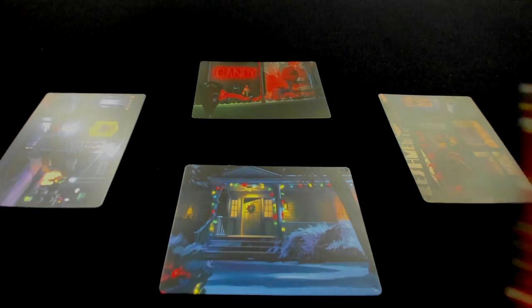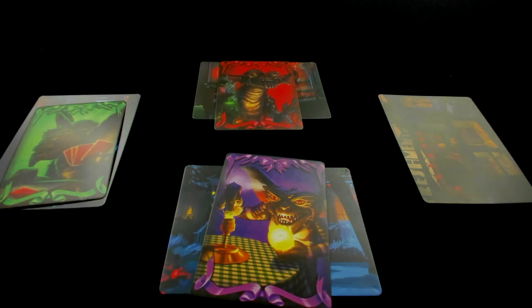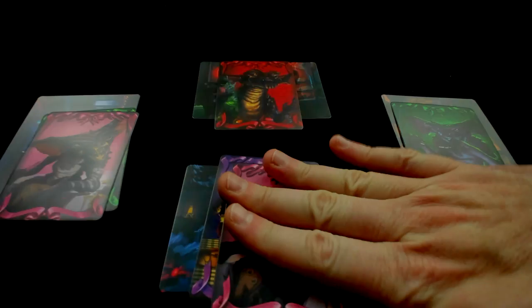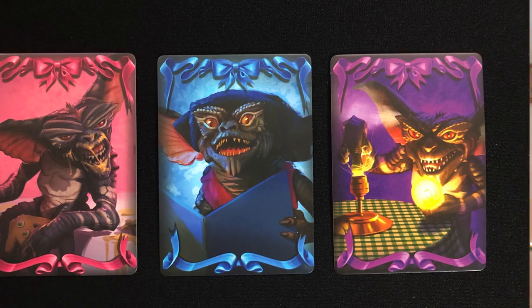Next up is Gremlins Holiday Havoc card game. This is a speed game similar to Santa Cookie Elf Candy Snowman, which we'll talk about later. You have your own location and a deck of cards. You flip your cards over and as soon as you see a matching pair out on the board, you slap the stack containing the pair. The first one to slap it collects that stack, and you're trying to end up with the most cards. It plays really quick and works great for all ages — even really young kids can play.